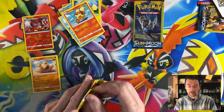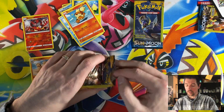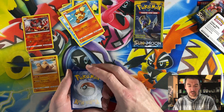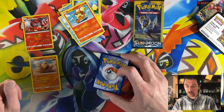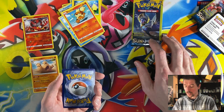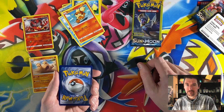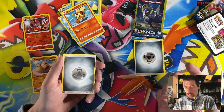Let's keep that one for last. I have been looking for Dollar Tree packs for a while now and most places are sold out. I was excited to find some in one of my Dollar Trees, but they were old Sun and Moon packs — so nothing new, but it is what it is. A second metal energy.